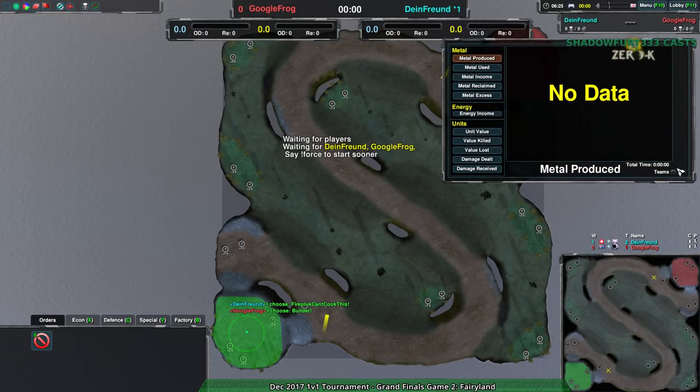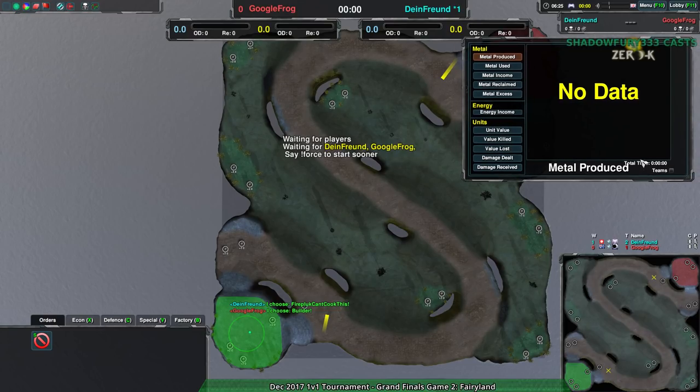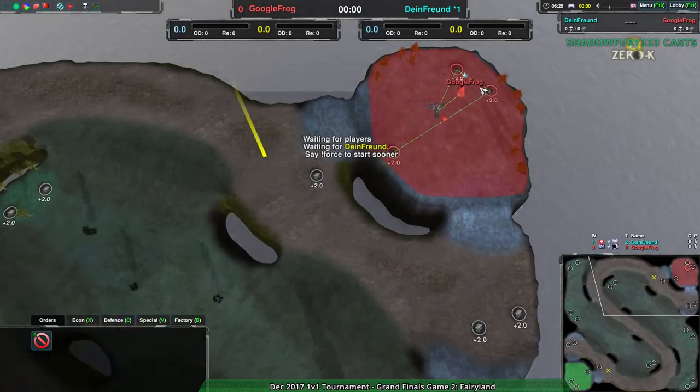I really wish that this would actually store the position and size data when it's moved, and then it uses a hard-coded value for the center of the screen — because as it is, it's a bit of a pain in the butt.